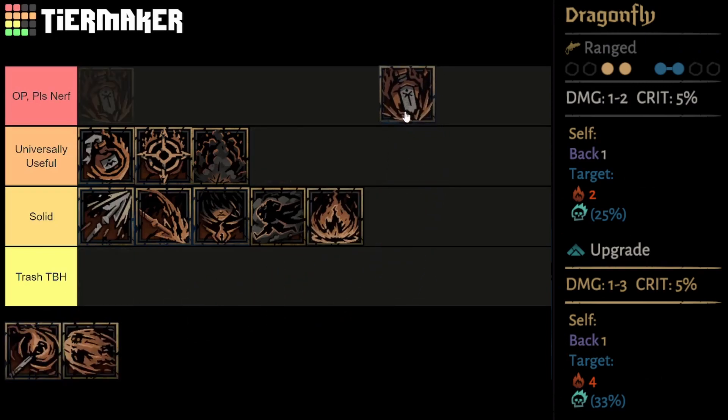Dragonfly is a front row AoE usable from the front 2 ranks. It will apply a 2-point burn — a whopping 4 points on upgrade — as well as 1 to 2 damage — 1 to 3 on upgrade — while moving the Runaway back 1. It also has a chance of applying combo, 25% — 33% on upgrade. While front row and movement Runaway is not my favorite build, I can't deny the power of this burn, especially when you factor in an upgrade. Certainly the easiest way of applying burn from the front ranks, and can easily melt trash mobs, though still worse than most other heroes. With some additional scaling trinkets this can become a real powerhouse, though being AoE, it's far more prominent against trash mobs than most bosses. The combo is useful but only being a chance is not something to count on. Still, in most cases it's the best you're getting out of your front row Runaway, so I slot it at the top of the solid tier.